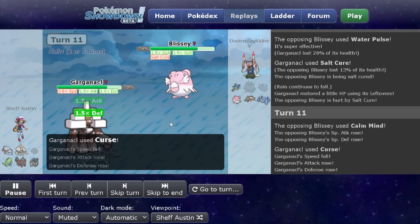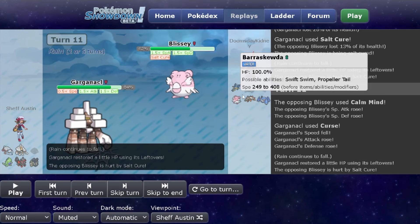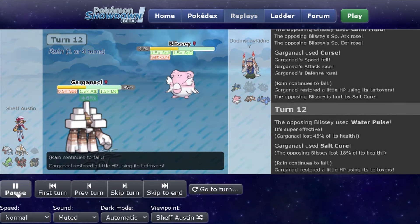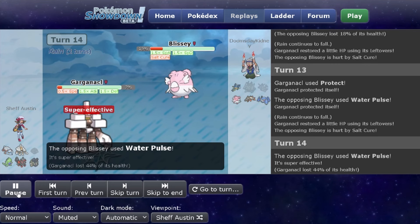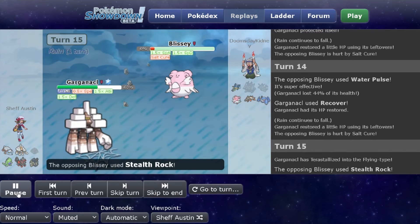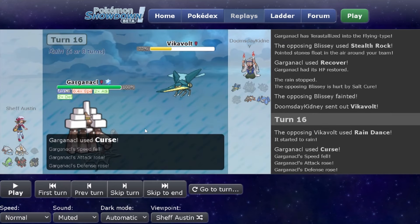Now I can Salt Cure Blissey or start setting up. But they have a Water Pulse Blissey, which is pretty interesting. I Salt Cure just to start getting some chip, and I'm pretty sure I'm running the Curse set here. So we're both boosting up — a Calm Mind Blissey versus my Curse Garganacle in the Rain. I think this is good for me because they shouldn't be setting up Blissey — it's just taking up Rain turns. They would have been better off just letting Baraskewda rip, but I'm not the one running the rain team. That Water Pulse ends up doing 45%, so they're actually kind of cooking. But I protect to waste some of their Rain turns. I'm going to tank the Water Pulse and recover, saving Tera for something else.